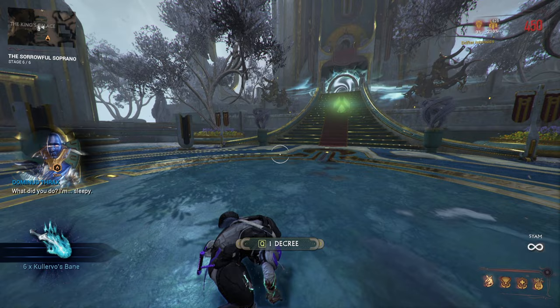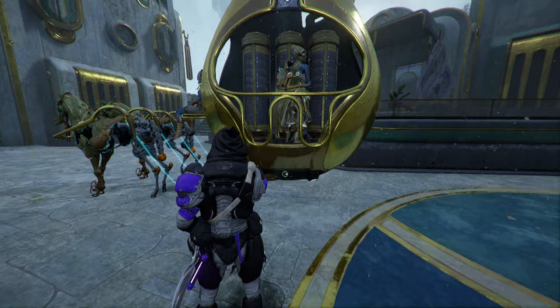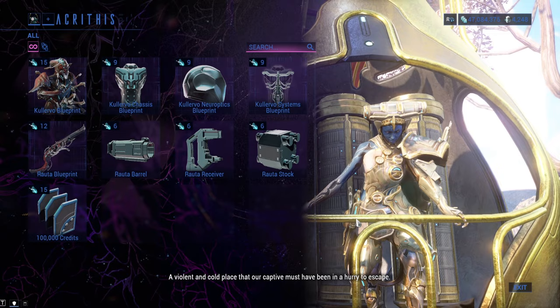Another thing I should mention is that resource boosters do not work with it, so you're screwed. With Kulervo's Bane you can buy his blueprint and blueprints of his parts, and also his signature shotgun and its parts - and the shotgun is extremely fun to play with. To get everything once you will need 72 Kulervo's Bane, which is not that much, but I'm assuming more things will be added in the future.